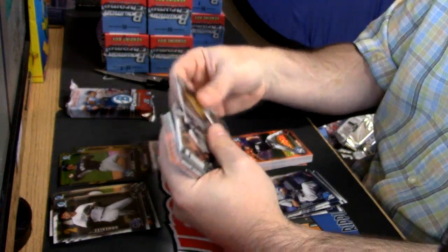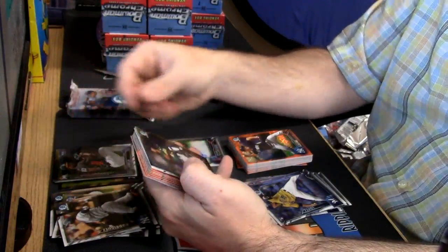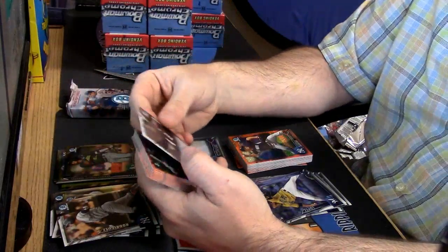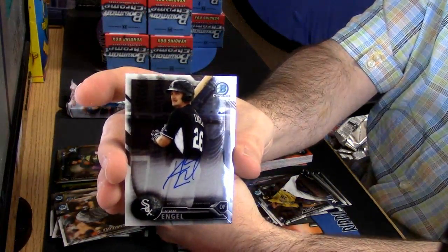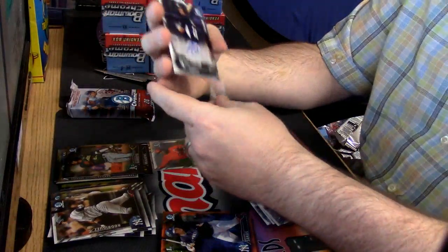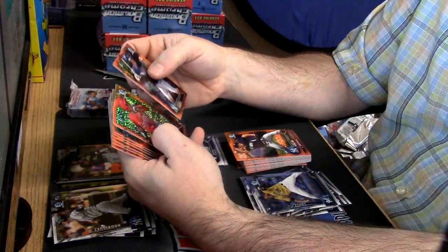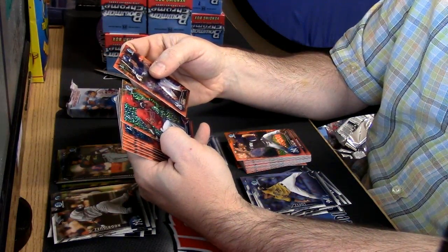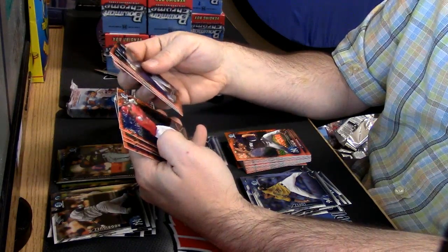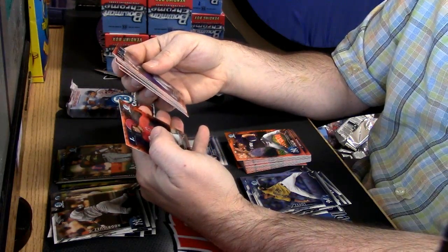Rookies, Veteran Base, Inserts, Franklin Barreto, Black and Gold. Adam Engel is your second autograph. I feel like even if we don't see a colored auto, we've got to have some hotness here. Donnie Sands, Magnuris Sierra, Johan Arenado, Alex Vertigo, Roman Quinn, Dylan Cease, Kyle Freeland, Jahami Jones.